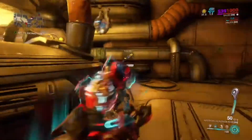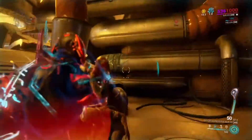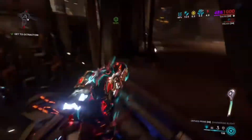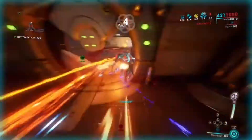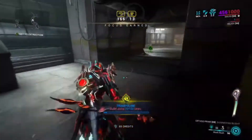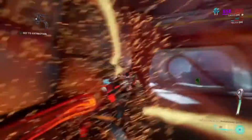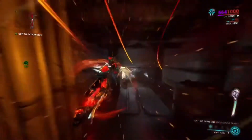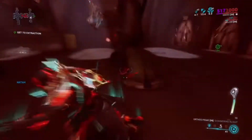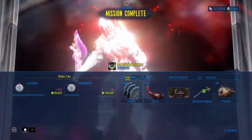Once you go to it and kill it, you'll get 100 Kuva and it will show you a weapon — I got the Kuva Hek. It will show you the weapon but not the percentage of the element bonus. Once you select it, you can extract. I did not select it because it's not the weapon I'm looking for. Bring a fast frame like Gauss to speedrun these missions, because it might take some time before you find the weapon you want.